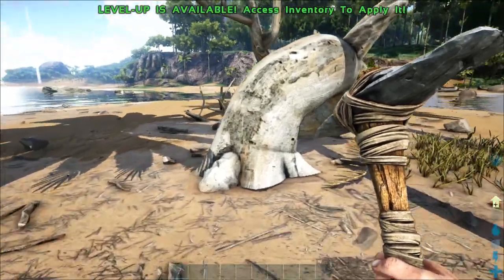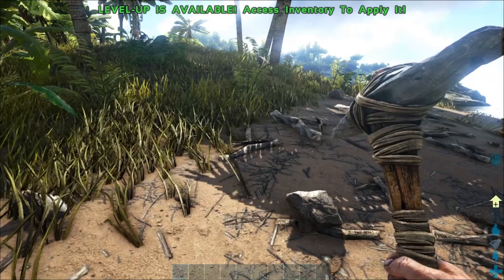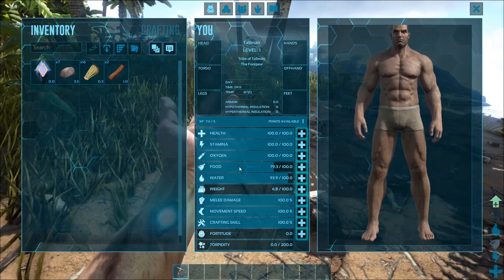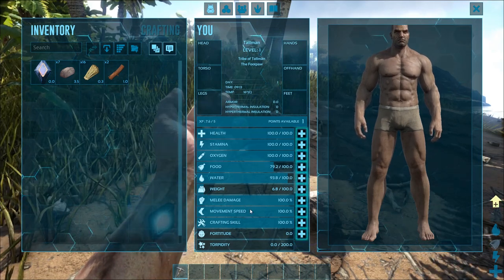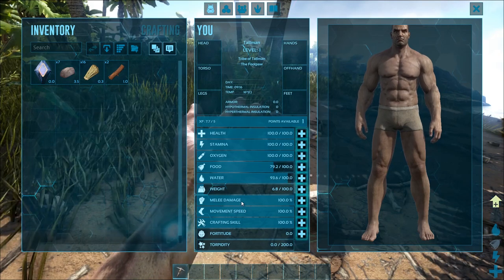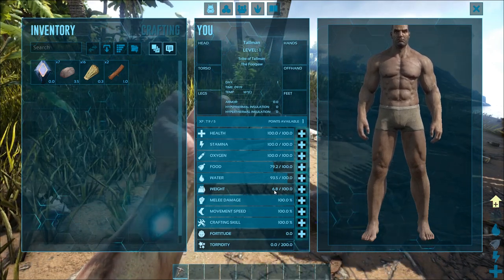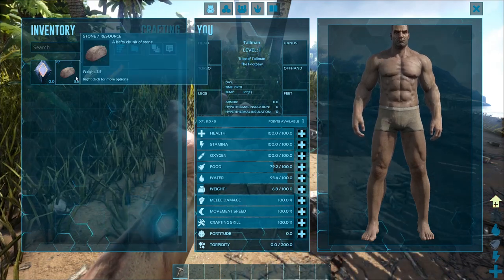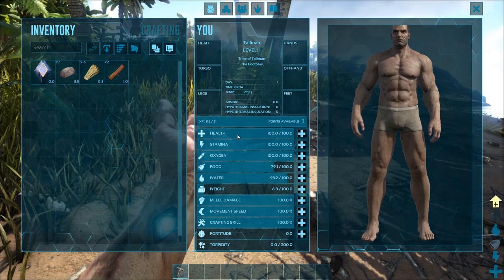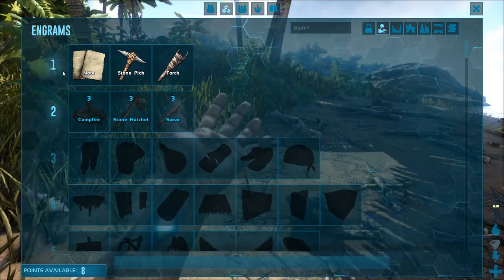Level up's available — access the inventory to apply it. So what do I want? Health, stamina, oxygen, food, water, weight, melee. Well, the food's down — should I boost that? Crafting skill, movement speed — that might be handy. I'm going to want to carry stuff. I'm carrying 6.8 already with those bits. I've got a few stones — they probably weigh something. Let's go for stamina.